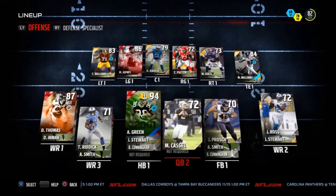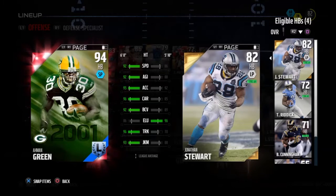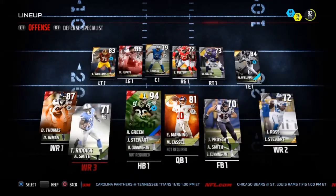The first thing you guys probably see on the offensive side is a 94 overall Ahmad Green. I got him in the legends round. You guys already saw that I got Jonathan Stewart — I cranked him up earlier in the round — but then we got the bigger brother, the older brother, the bad boy, the bad man in town: 94 overall Ahmad Green. Never played with this card before, but we're gonna test it out. I'm pretty sure the stats are beastly.